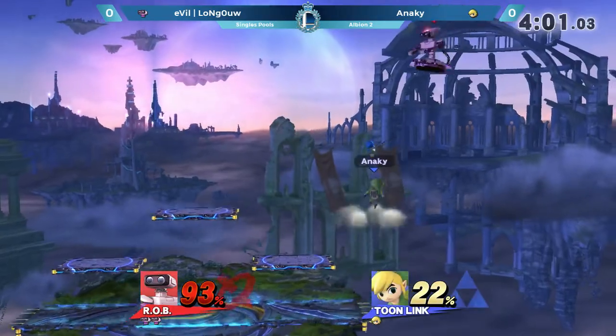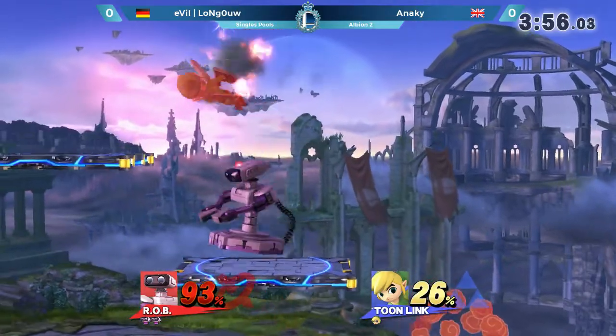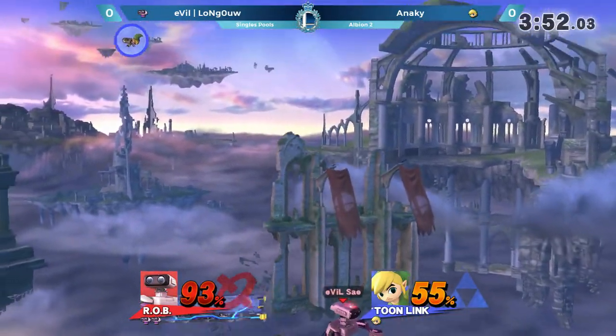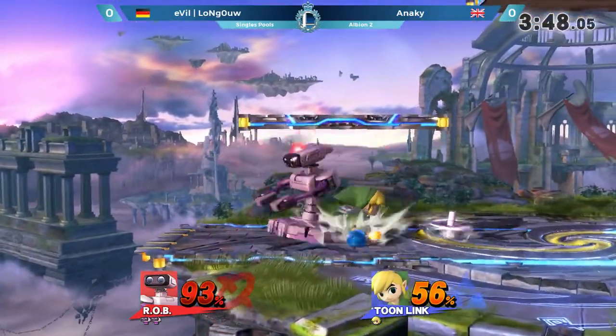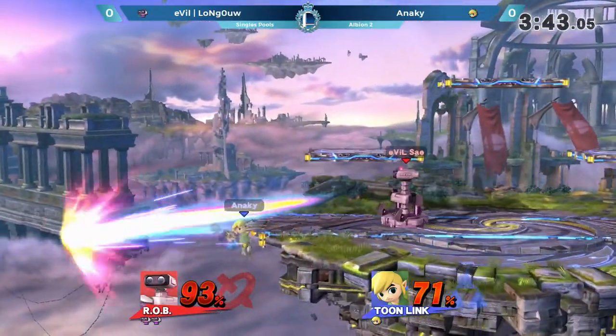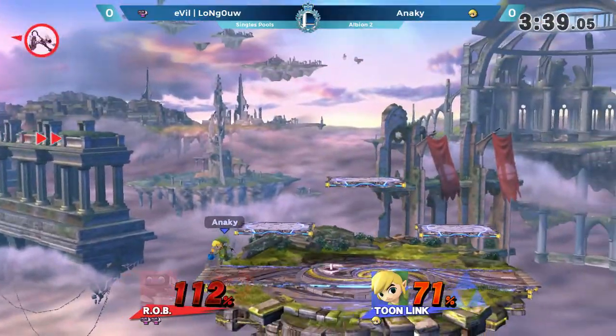Very well done indeed, and that really is what he wants to go for — utilize those disjoints to put pressure at mid range. And also, if you're gonna take advantage of Rob anywhere, it's gonna be in the offstage game, because he only has that limited amount of fuel. That was really smart to throw the gyro up rather than actually chasing Anarchy himself.